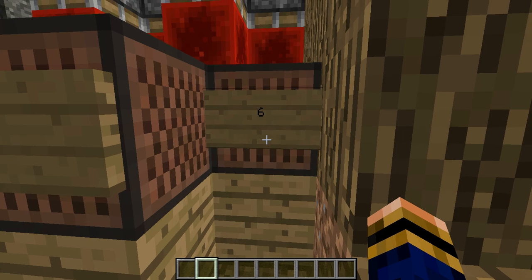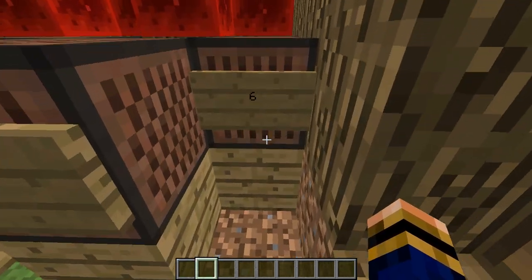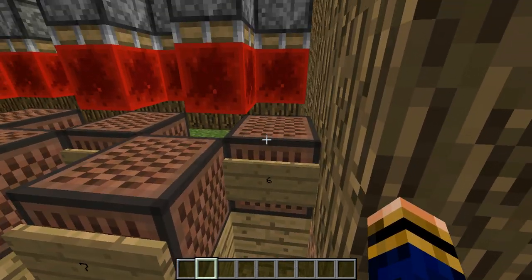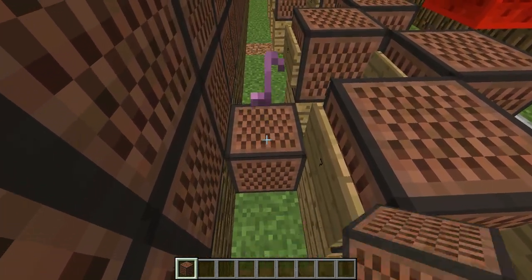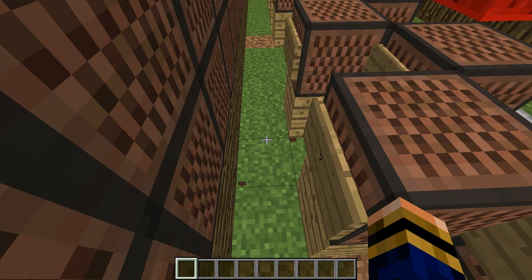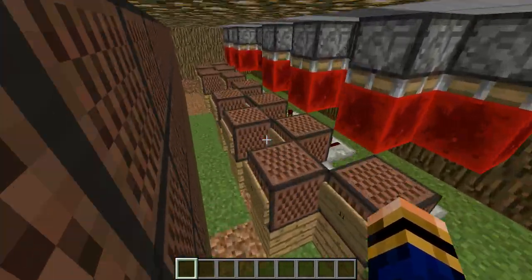When it comes to them, if you hit it six times, then you'll have the default, which is five. Let me just go there — one, two, three, four, five, six. There we go. Six gives you the default, which is kind of a C, which is awesome.